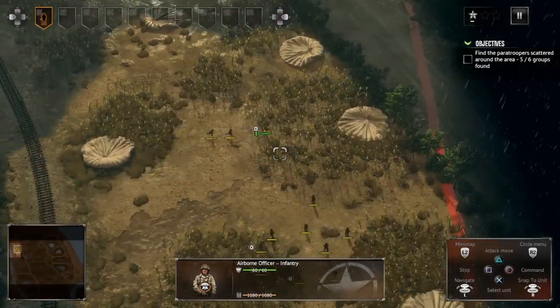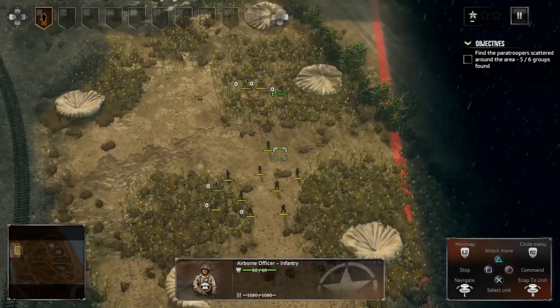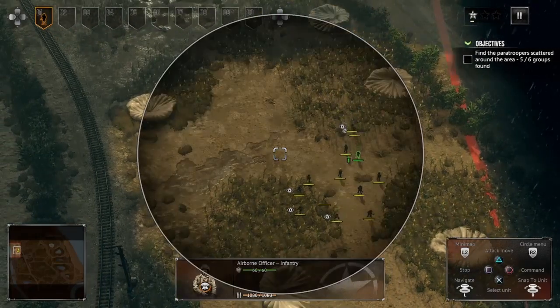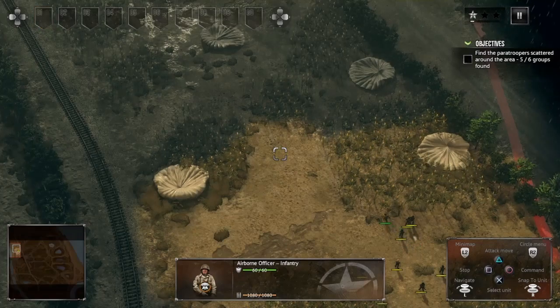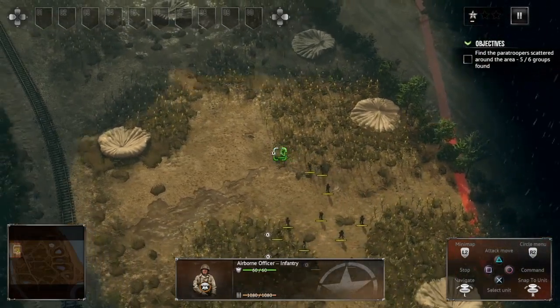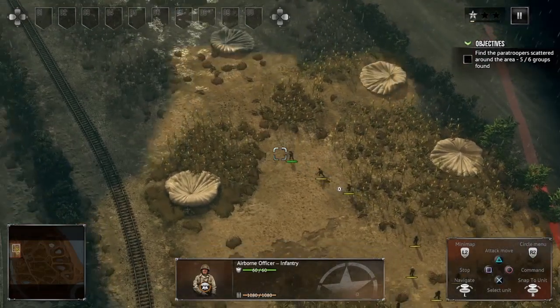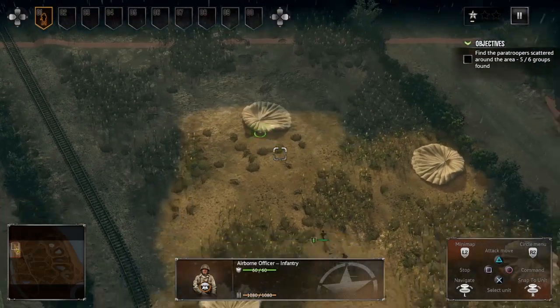Let's find some more of these paratroopers. Do I have to attach them manually? No, I don't think so. Let's just find some more paratroopers — we have to engage the enemy as soon as possible because we're fighting against the Nazis.